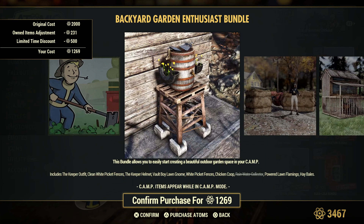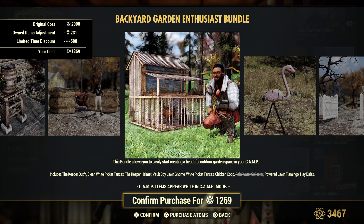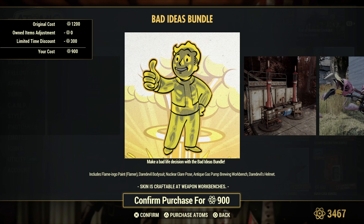The Backyard Garden bundle has a whole bunch of stuff. You can get the chicken coop if you're looking for that.